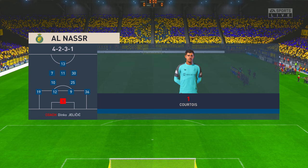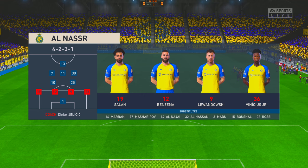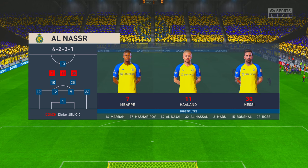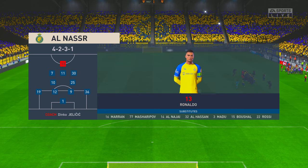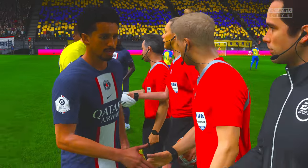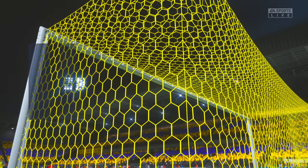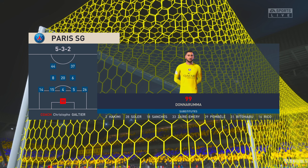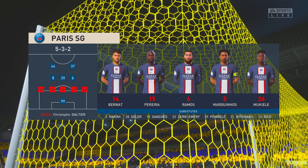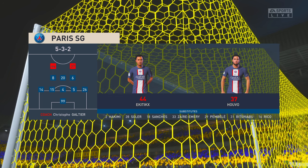The initial eleven for the home side: Thibaut Courtois is in goal, Lionel Messi starts with Kylian Mbappe in the wide areas, and the starting role in attack is handed to Cristiano Ronaldo. For PSG, Gianluigi Donnarumma stands between the posts, Marquinhos plays with Sergio Ramos at the back, Vitor Ferreira starts alongside Marco Verratti in the engine room, and it'll be two men up front.